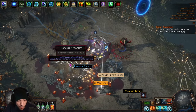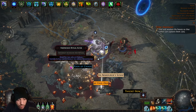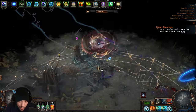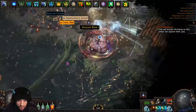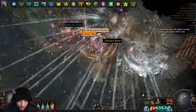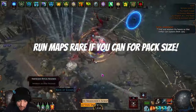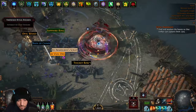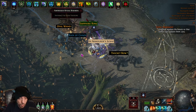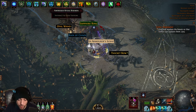Each ritual is going to have a gimmick — they all share the same gimmick in a given map but they are randomized each time you start a map. You can hover over it to see the gimmick. Once you click on the ritual it starts, you can't move outside the circle, and you kill all the monsters. You'll see in the bottom center of the screen it counting up the tribute. Once you kill all the monsters it will pop and drop some items.